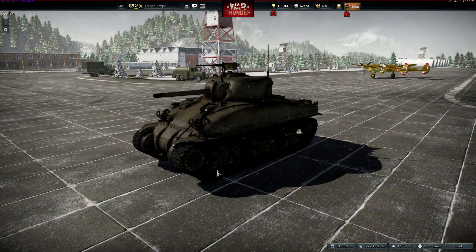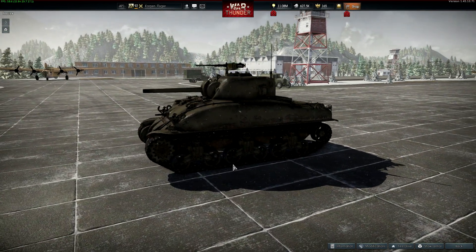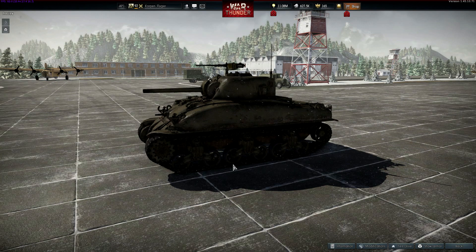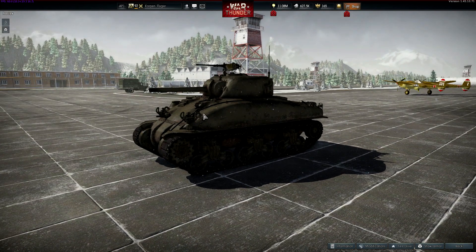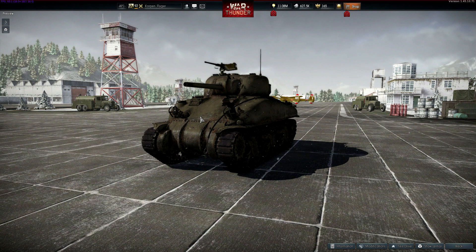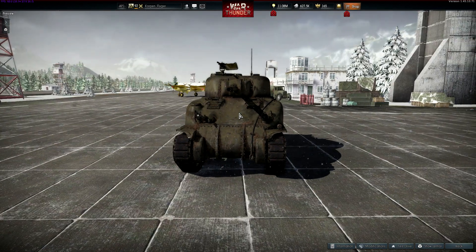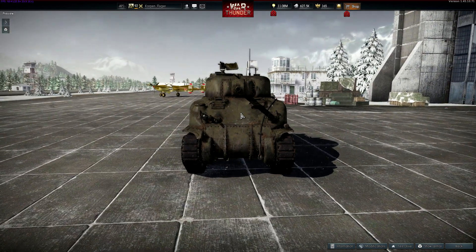At the Battle of El Alamein these things served on the British side and did very well against the German tanks, because this tank was actually better armored than the German tanks. The German tanks had boxy, unsloped armor, whereas the M4A1 had sloped frontal hull armor and decent turret armor, as well as a superior gun to the German tanks. That caused a bit of panic in the German lines, so they had to upgrade their tanks to face the upcoming threat.